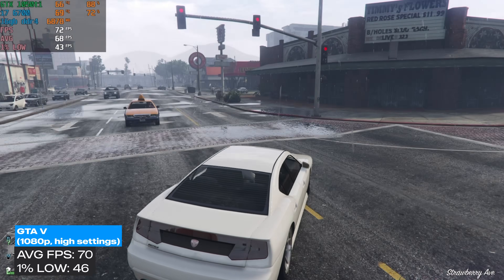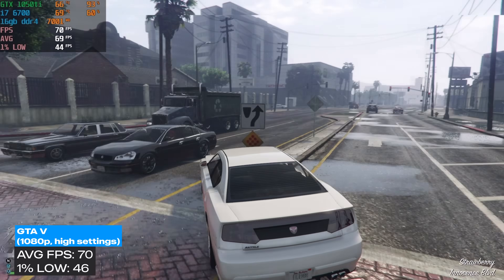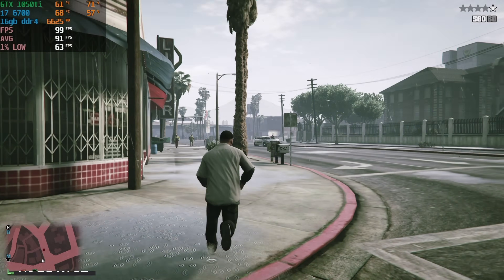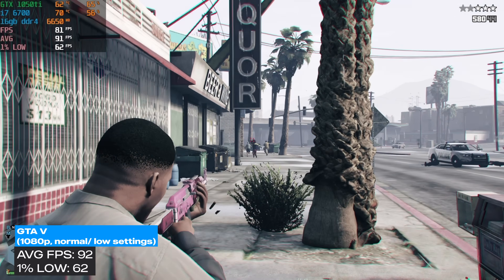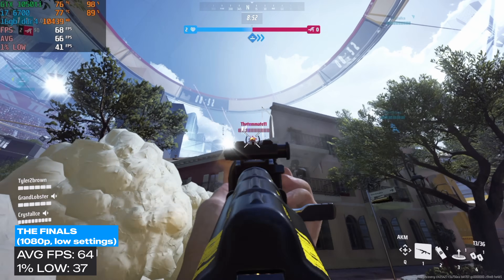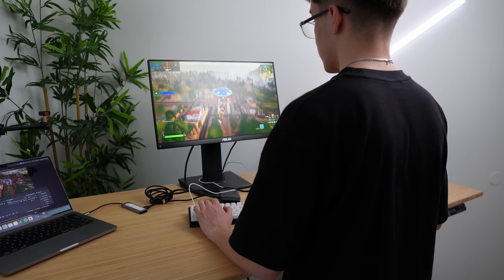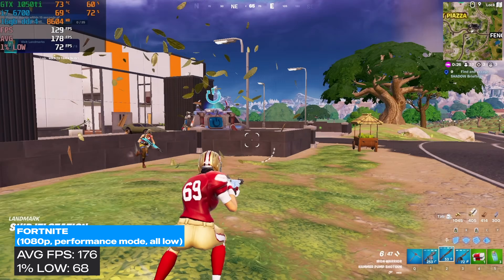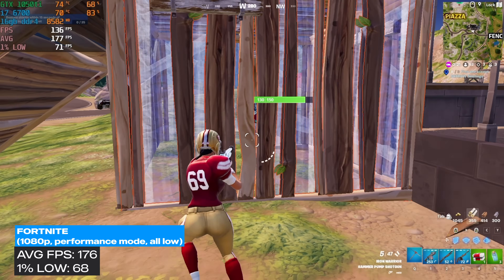Now for some easier to run eSports titles. I first ran GTA 5 at 1080p highest settings and averaged 70 FPS with a 1% low of 46. If you want to punch people with more frames, you can drop the settings to 1080p normal/low settings and average around 92 FPS. In The Finals, I ran it at 1080p with low settings and averaged 64 FPS. For the most popular eSports game, I tested Fortnite at 1080p with performance mode, all low settings, and after playing about 3 games for all the stutters to go away, we achieved an average of 176 FPS with a 1% low of 68.